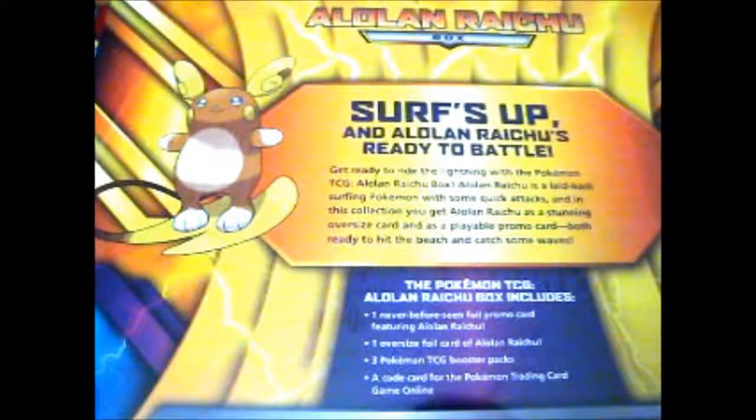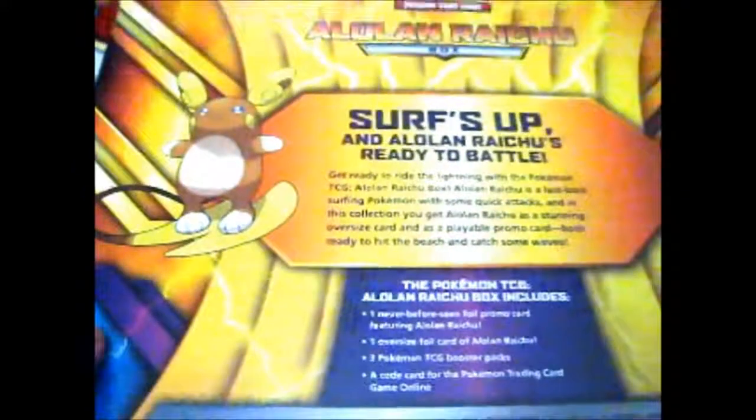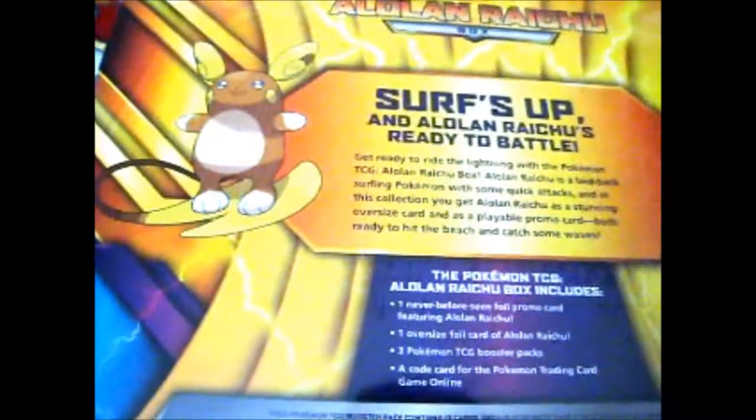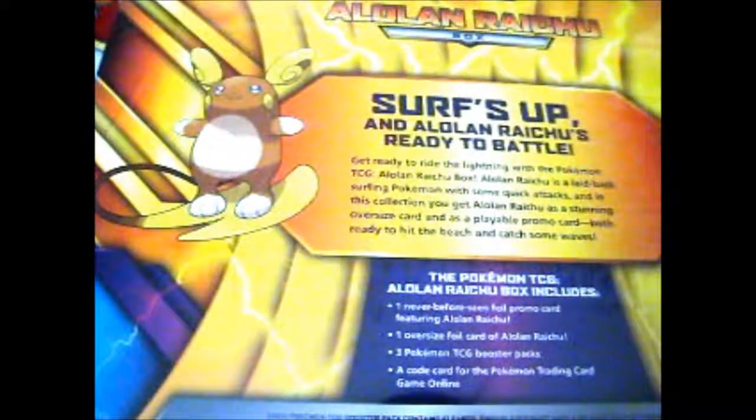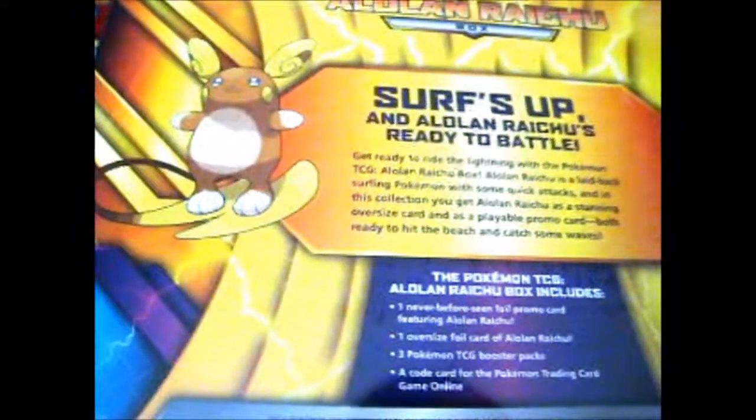Alolan Raichu is a laid-back surfing Pokémon with some quick attacks. In this collection you'll get Alolan Raichu as a stunning oversized card and as a playable promo card, both ready to hit the beach and catch some waves. So as I said, you get three booster packs, a code card, a jumbo, and a normal foil.